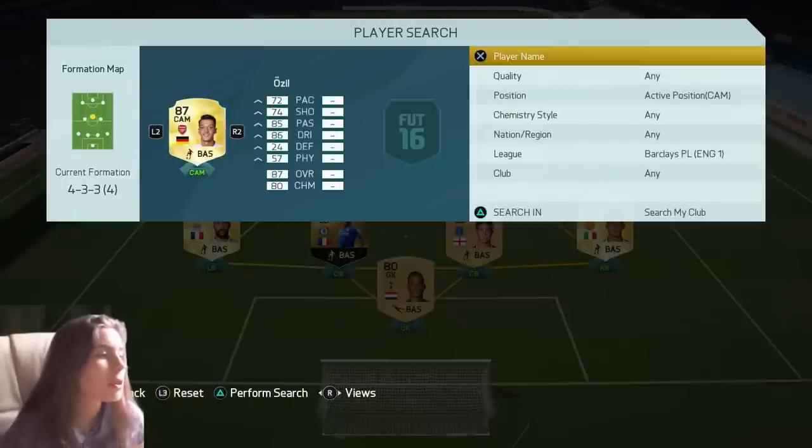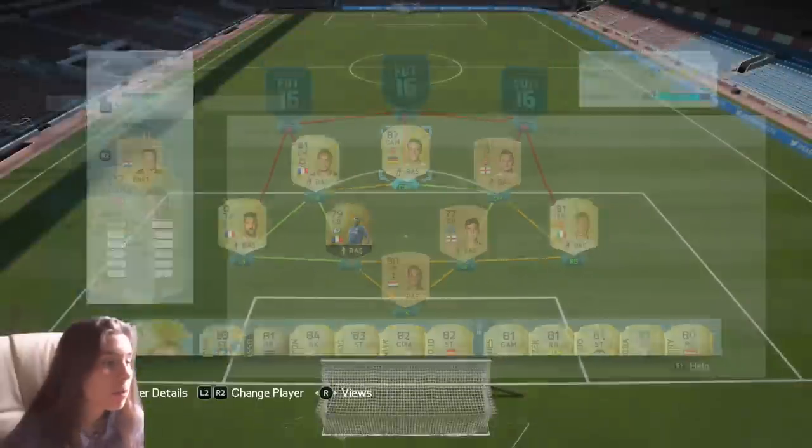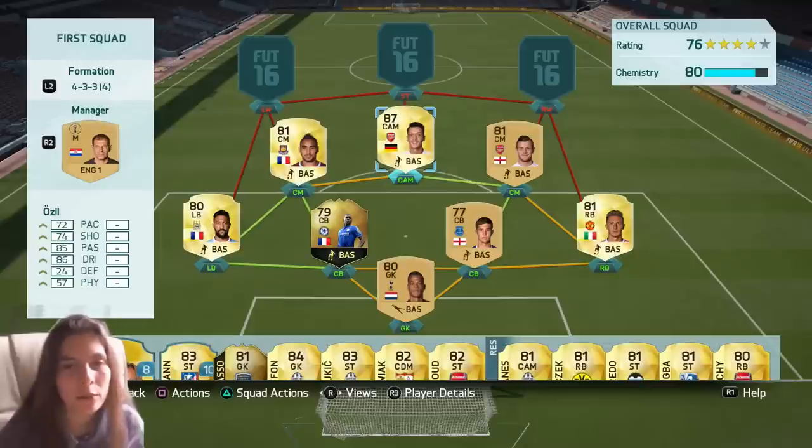And then this is the big guy — the most expensive player in the team. We've got Mesut Ozil. I didn't sell him. I was thinking of selling him, but that's the reason why I have like 6k left on my account now.